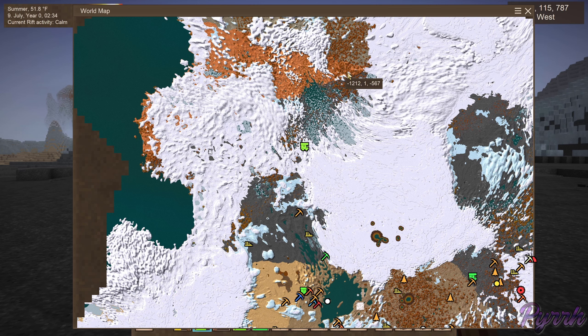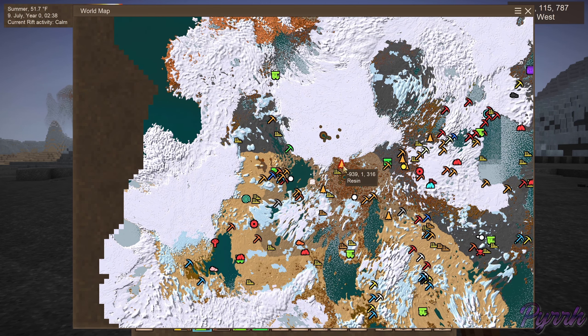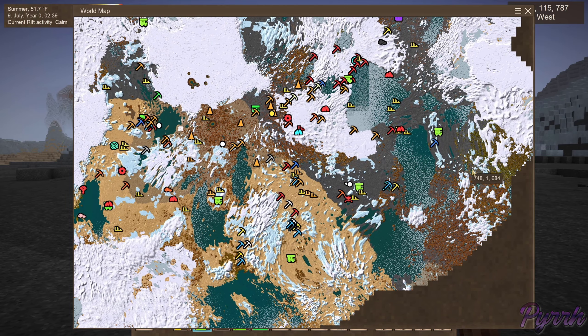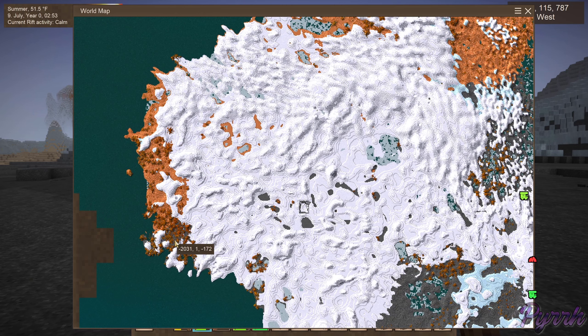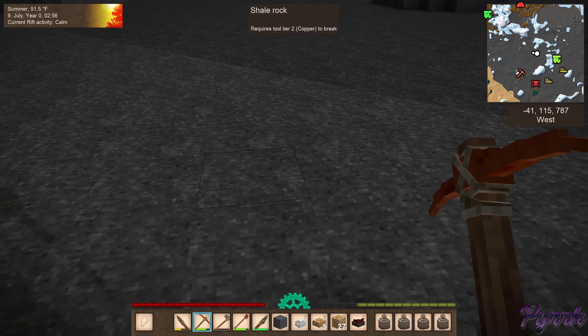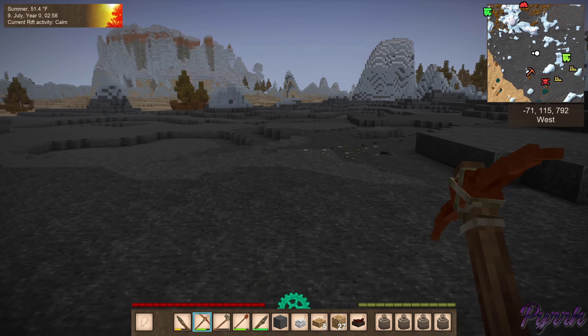This looks really rocky and tree-y, I don't want to go there. We haven't unlocked anything that will have tin. This looks foresty but not oasis-y — a little bit more granite down here. We're going to have to take a few far-flung trips. There's so little granite here, it's mostly icy and stuff. I do want to take a quick peek for some bauxite ruins. This may explain why we haven't found surface tin.